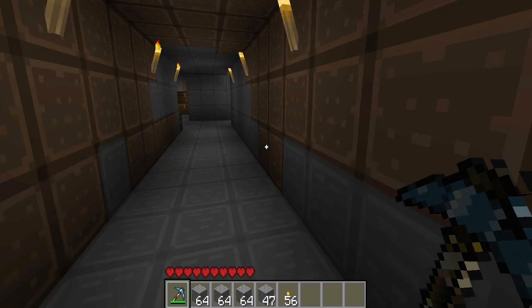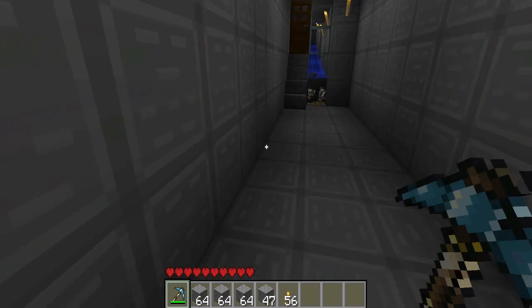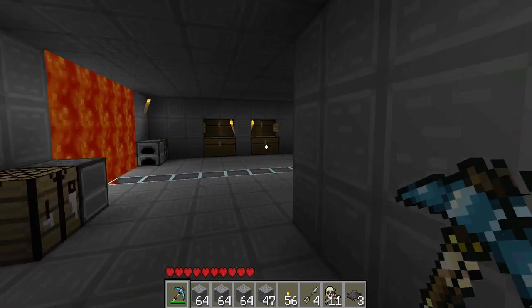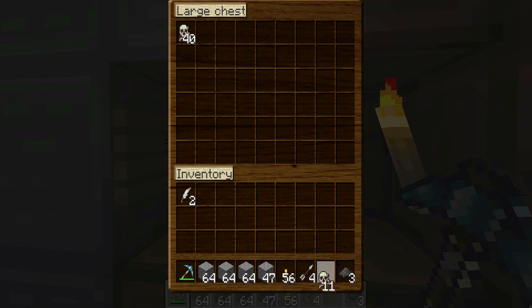Are you guys all coming too? Yeah, I'm behind you. I'm following you. As you guys can see, there's stuff on the pressure pad, and once I take it off the wire turns off. The redstone turns off once there's nothing on top of the pressure pad. So that's pretty cool.